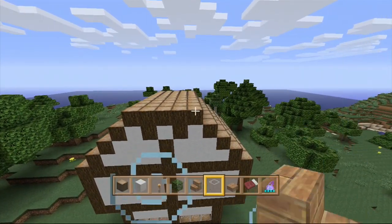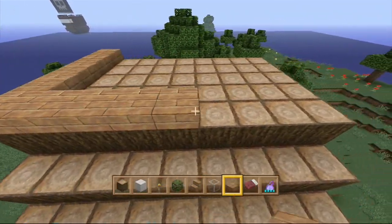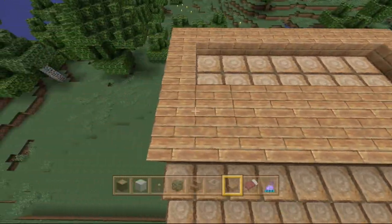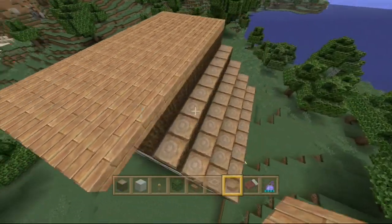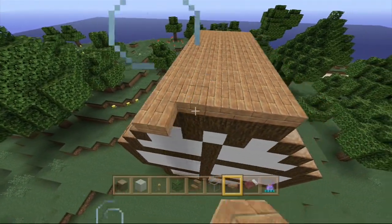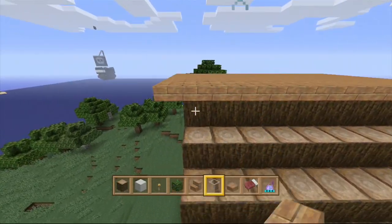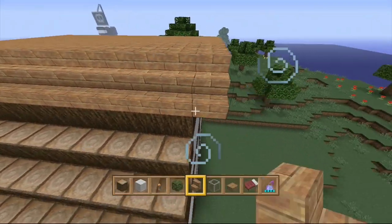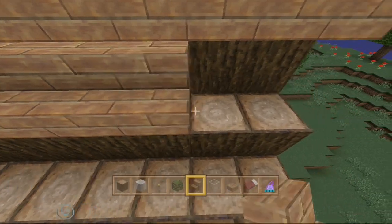Once both sides have the wool pattern done, we tackle finishing the actual roof. On the flat part we're going to use wood slabs - they look really nice and give a nice effect instead of a completely pointed roof. We come out one extra at each side. Then we get the oak wood stairs and put them on the zigzag pattern going up, coming out one at each side just like we did with the wood slabs.